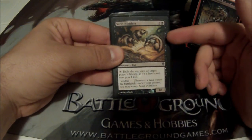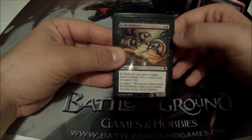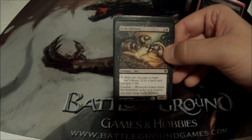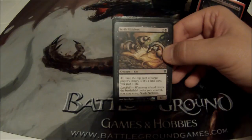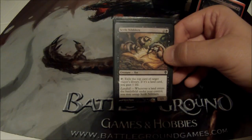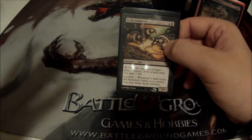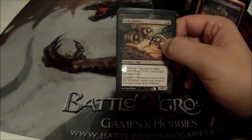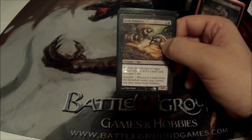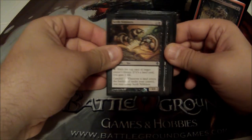Scrib Nibblers — super underrated in my opinion. Three cost, 1/1. Tap him to exile the top card of target player's library; if it's a land card, I gain one life. And he has landfall — whenever a land enters the battlefield under my control, I get to untap him. So if it's my turn and I draw a land and want to play it, I'll tap him to exile a card, then play the land, he untaps, and at the end of your turn I exile another card.